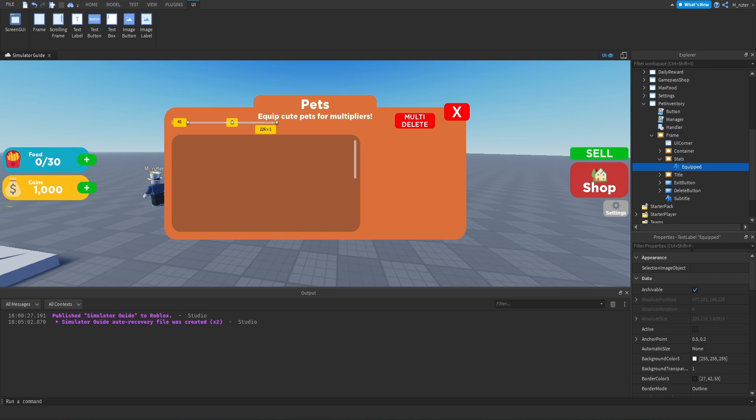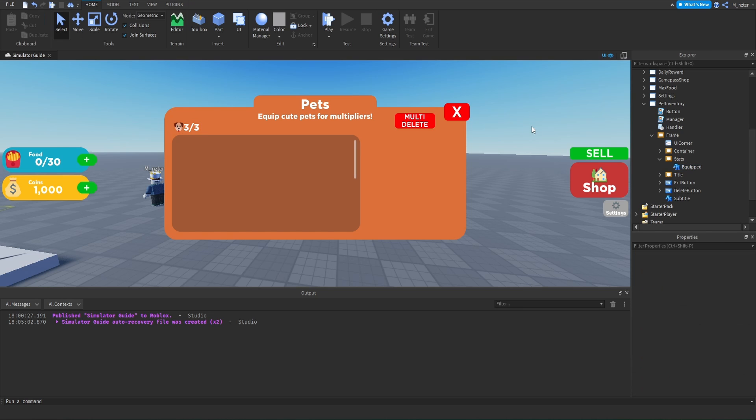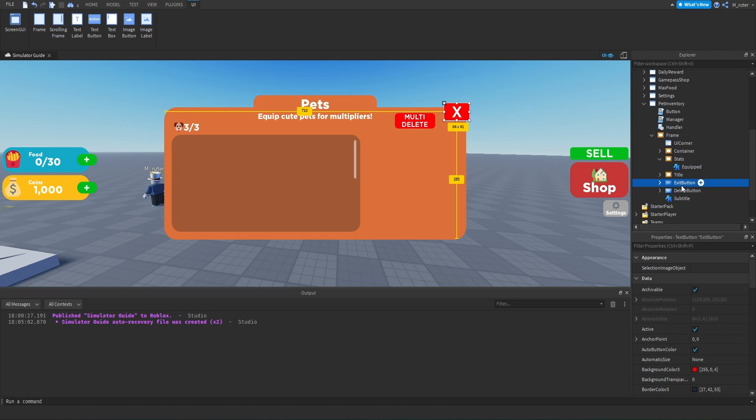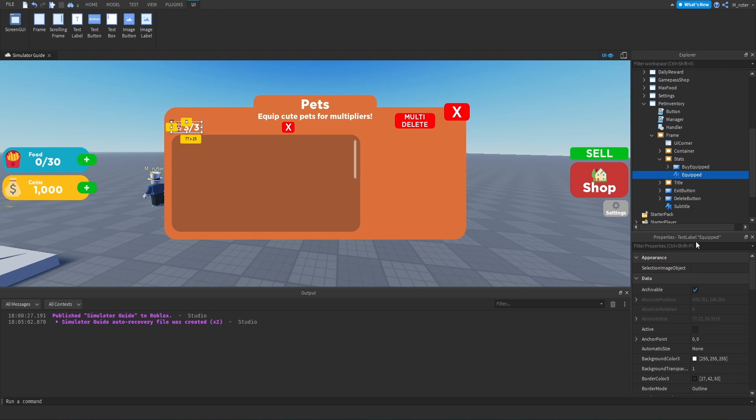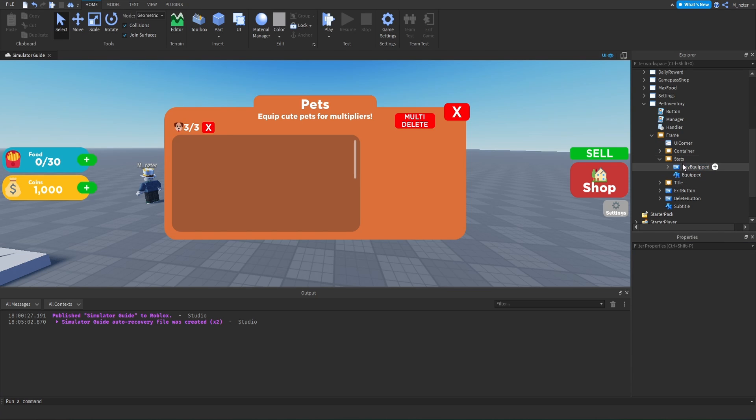We'll duplicate the subtitle, drag it directly into the stats frame, and rename it to 'Equipped.' This will display the amount of pets the player currently has equipped — we'll set the text to a dog emoji and say '3 out of 3.' For the size, we want it stretched down: Y set to 1 scaled for the entire height, X at 0.25, and the position set all to zero so it starts at the left side. Then we'll duplicate the exit button, drag it into stats, and rename it to 'Buy Equipped' — this is the plus button next to the equipped count.